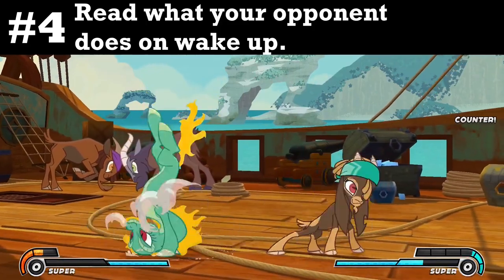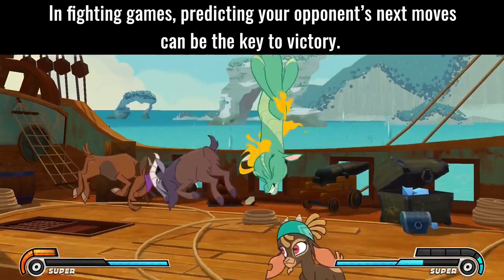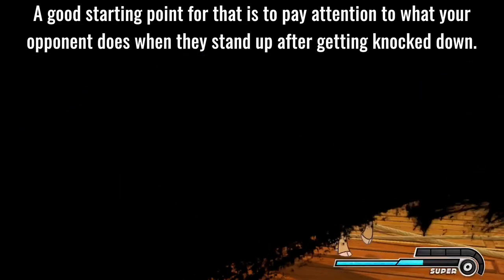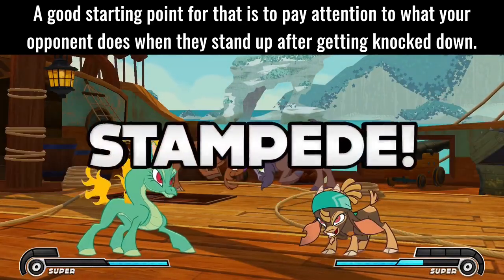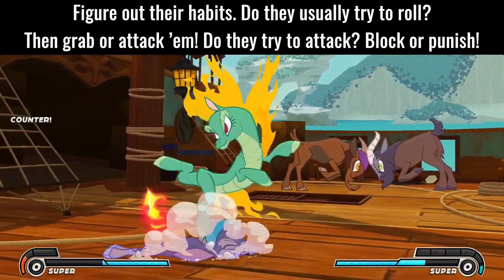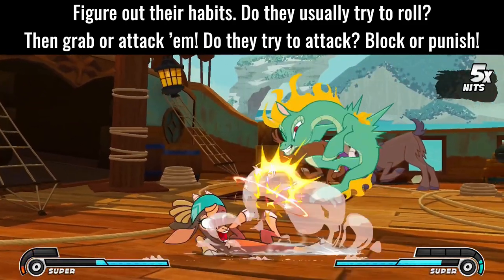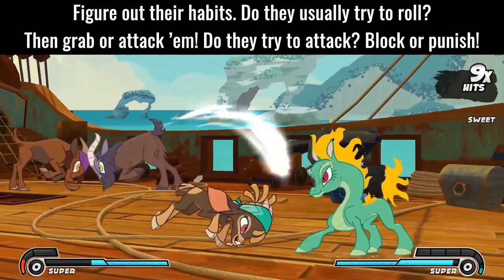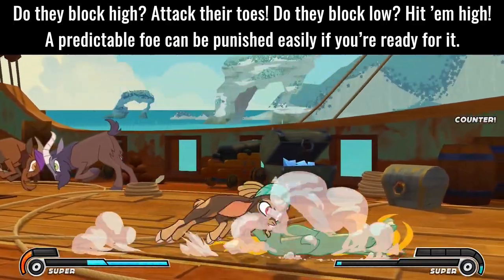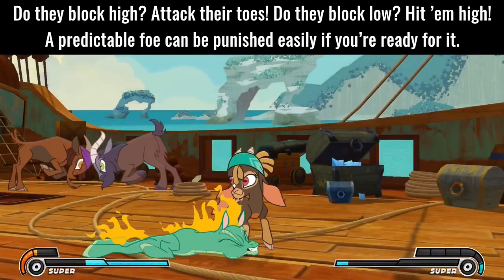Tip 4: Read what your opponent does on wake-up. In fighting games, predicting your opponent's next moves can be the key to victory. Pay attention to what your opponent does when they stand up after getting knocked down. Figure out their habits. Do they usually try to roll? Then grab or attack them. Do they try to attack? Block or punish. Do they block high? Attack their toes. Do they block low? Hit them high. A predictable foe can be punished easily if you're ready for it.